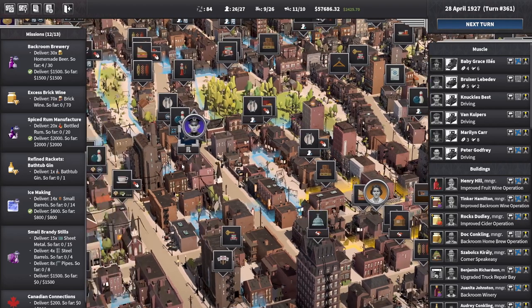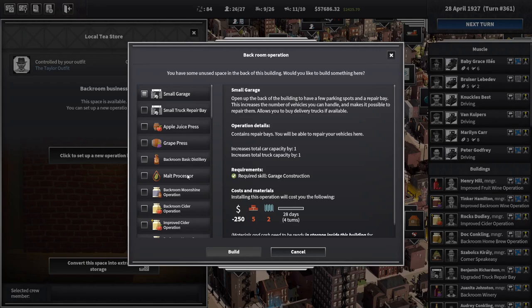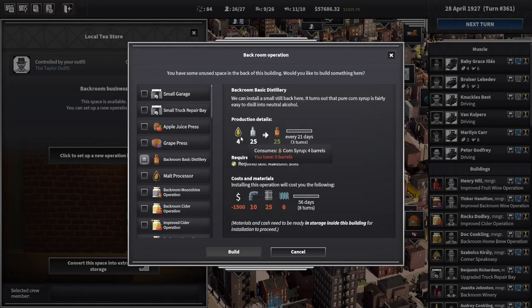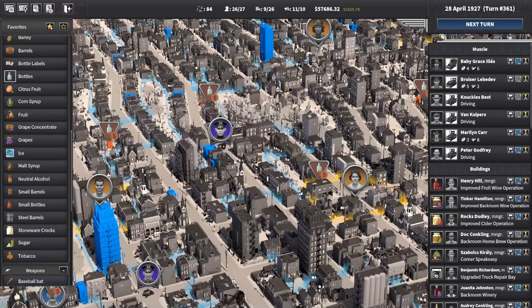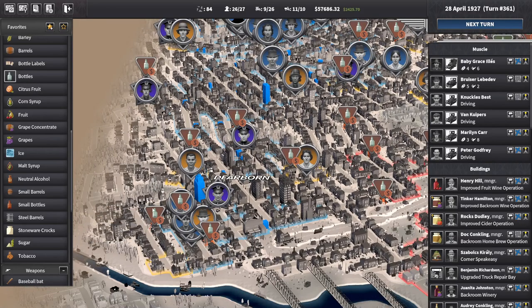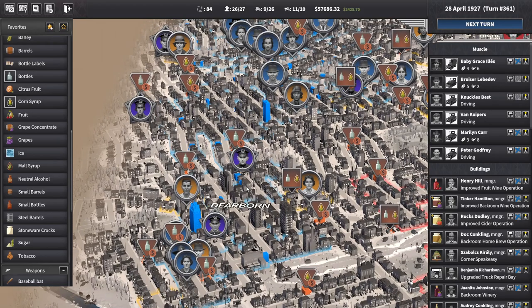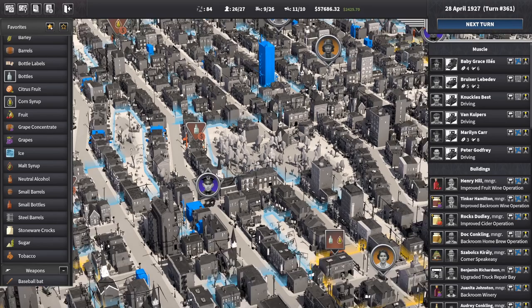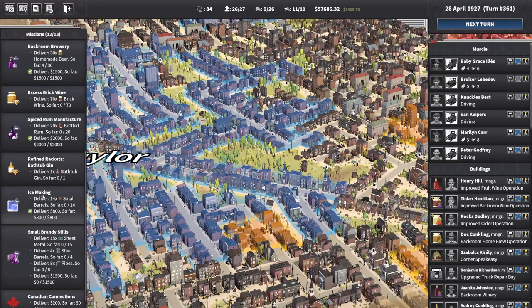I'm going to go with the makeshift stills knowledge — let's go for that. So the makeshift stills allows you to manufacture some neutral alcohol from cheap and ready ingredients. We can make the alcohol! That is potential. We just need four corn syrup and bottles and can make 25 every three turns. That is good. Is that the place for it though? We've got return bottle racks, but what about the corn syrup?